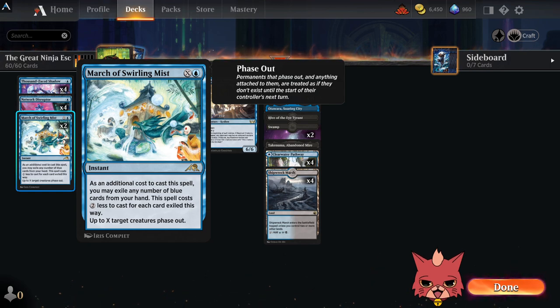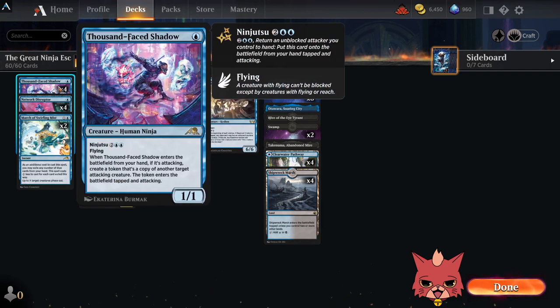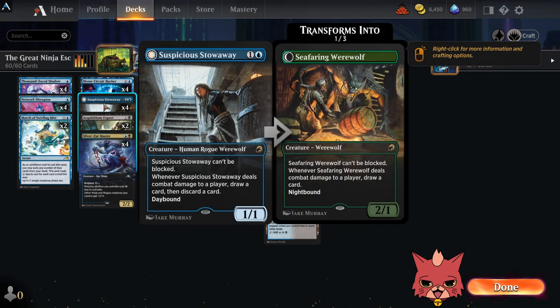We have a couple March of the Swirling Mists because it's an amazing card. It can slow down the opponent, help you get your damage through, and could straight-up win the game if there's a locked-down board state. We have four Moon Circuit Hackers as well. The ninjutsu on this — being able to bounce back a 1000-Faced Shadow — is huge. Turn one Shadow, turn two bounce it back when you're swinging in the air, get this down, get two damage through, draw a card. So valuable on so many levels.